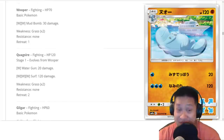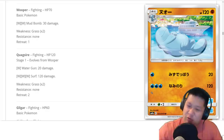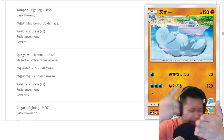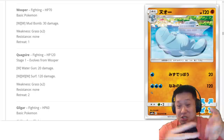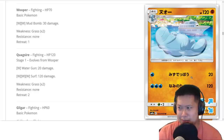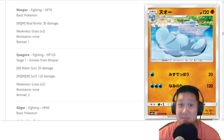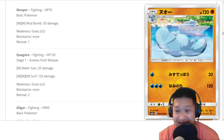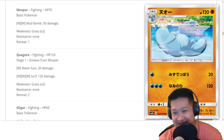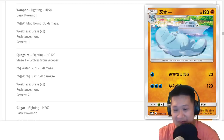We've got a Quagsire that is a fighting type and uses water energies, which means you can combine the big, powerful water energy acceleration that water decks have — they have Quagsire, they have Naganadel, Aqua Patch which will work for the other Quagsire — and use the benefits of fighting decks, which is Diancie, making it hit 140. Enough to knock out Buzzwole and those 130 HP Pokemon. This will be very easy to do. We're going to easily get two wins out of this. Quagsire, you're going to have your video.